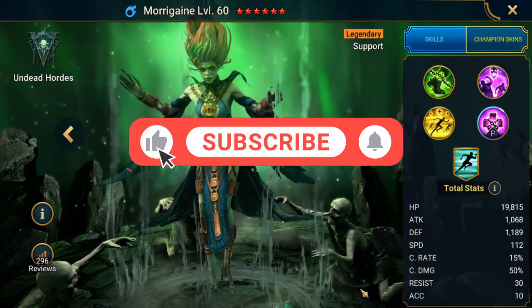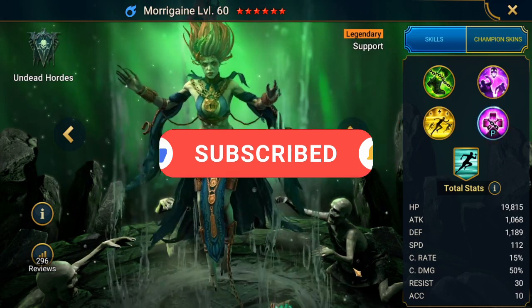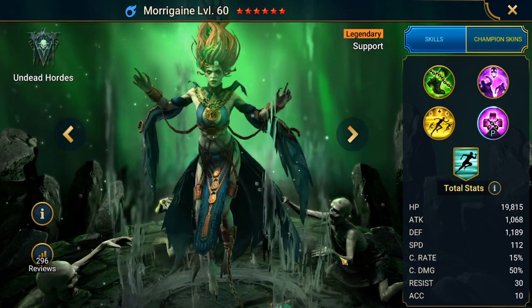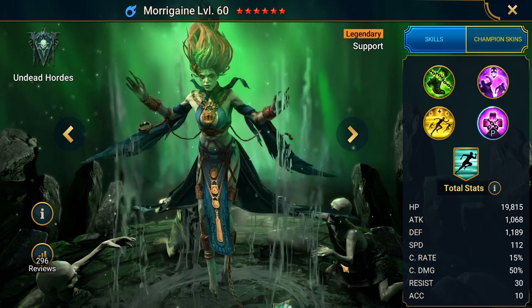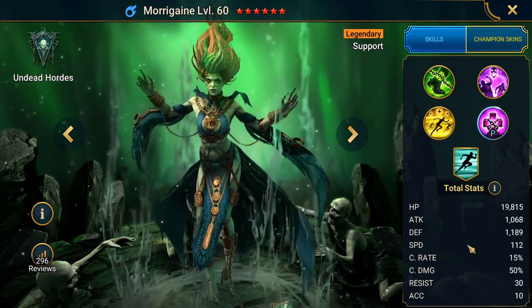Hey, what's up, this is Jacob Titan, welcome to another Raid Shadow Legends video. This is the champion guide of Morrigan, the fusion champion from the Undead Hordes. She's a specialist of turn meter manipulation with an amazing base speed of 112.